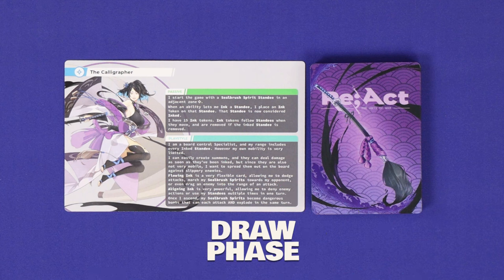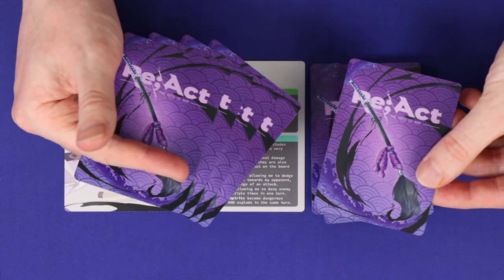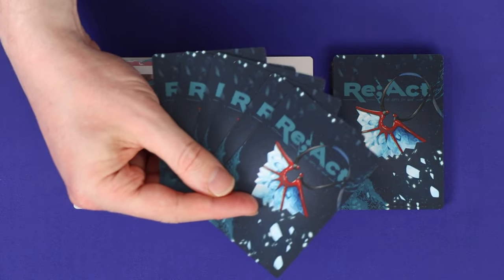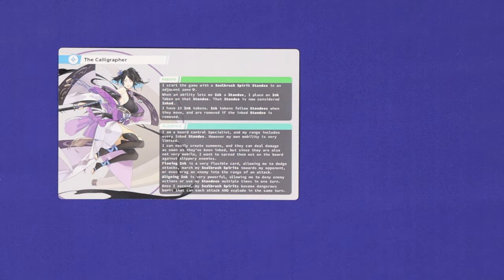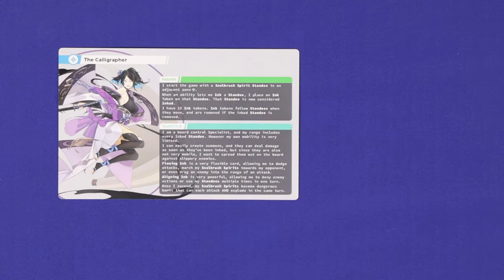The second phase is the Draw Phase. Each player, both turn and non-turn, draws one card from deck into hand. Maximum hand limit is six, and if your hand is full you do not draw. Otherwise drawing is mandatory, and if you have no cards left in your deck to draw you automatically lose the game.